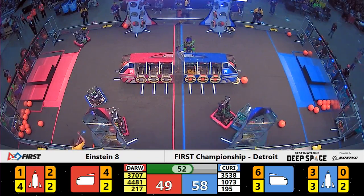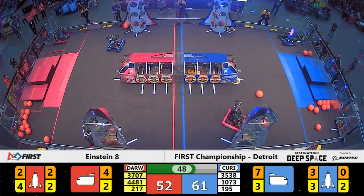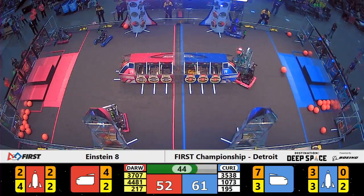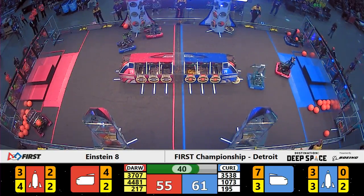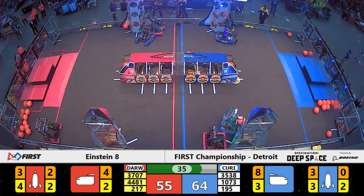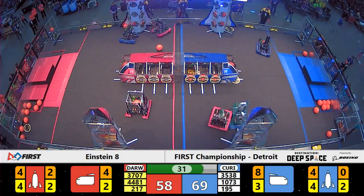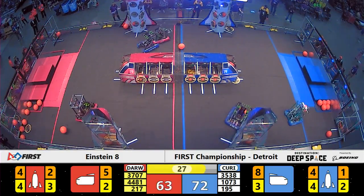They are trailing by about 10 points now with under one minute remaining in the match. We still have one defensive robot on both sides of the field — for the Blue Alliance, that is the Force Team; for Red, that is Team Rembrandt. Thunder Chickens have raised their manipulator. Force Team gets in their way — Force Team is wedged between themselves, Thunder Chickens, and the Rocket. But Thunder Chickens are able to push back and drop off two more points.